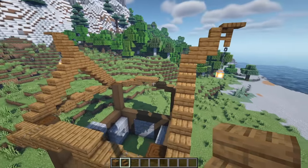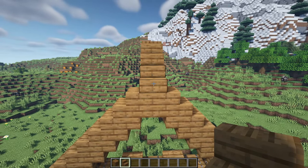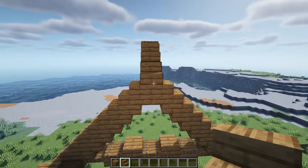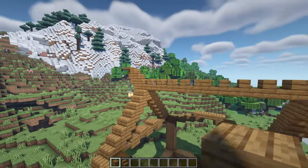For the final part of the roof outline, come up to the top from the stair and on each of these we're going to have four more stairs coming into the middle where we can then have a full spruce plank. Now we have to just fill in the roof.